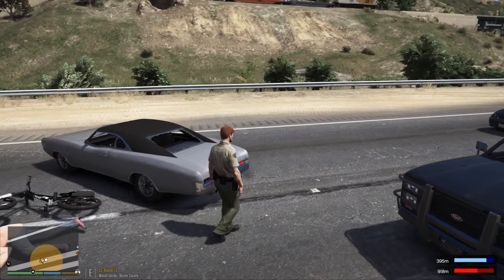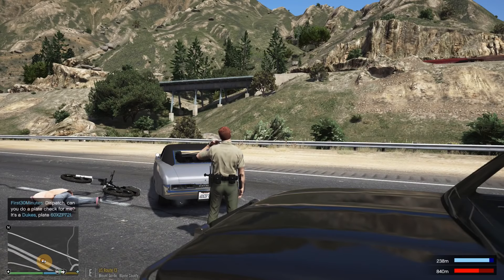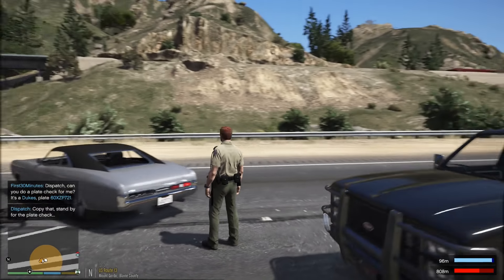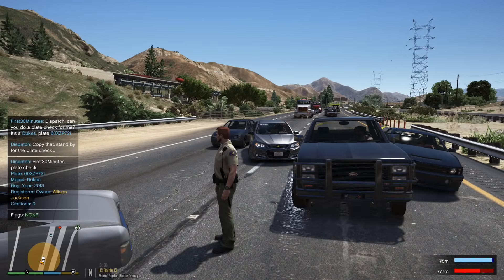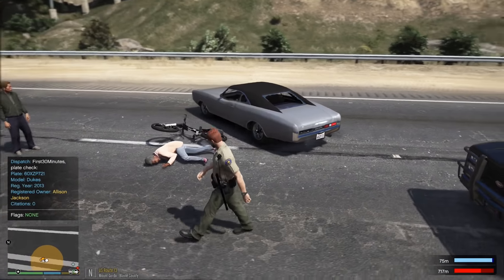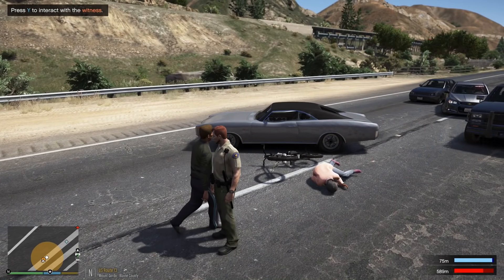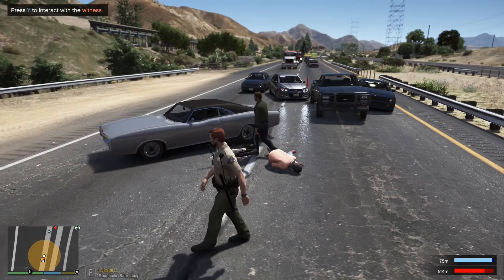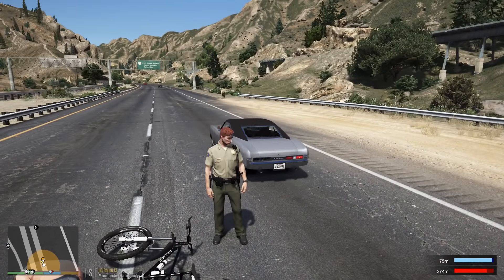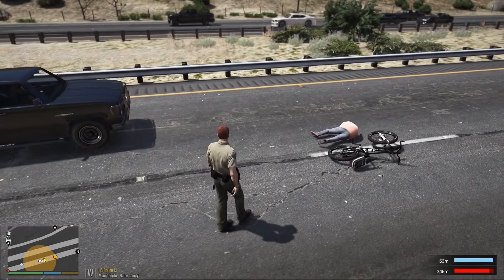It looks like his car has damage on it, which is a little suspicious — he said nobody else was involved, but look at the amount of damage on this car. Let's run the plate. Dispatch, can I get a 10-28 on 60 X-ray Zebra Paul 721 — no 10-99. It's possible she ran into him. There he goes — we'll be in contact. Very suspicious.